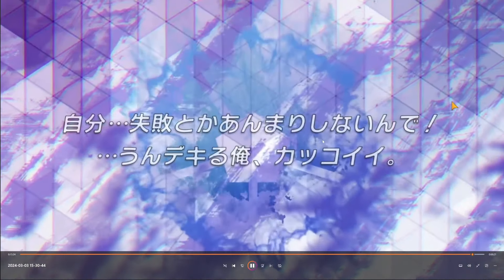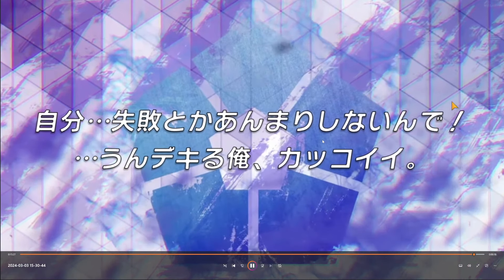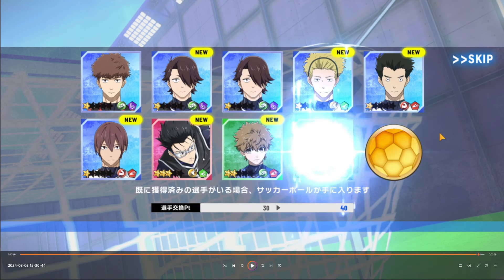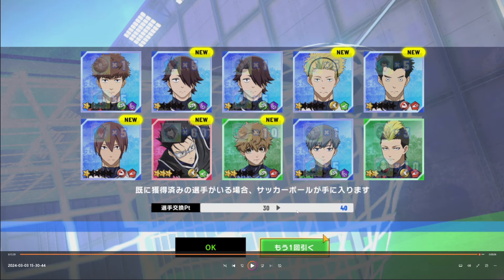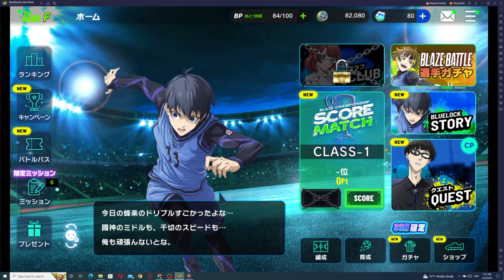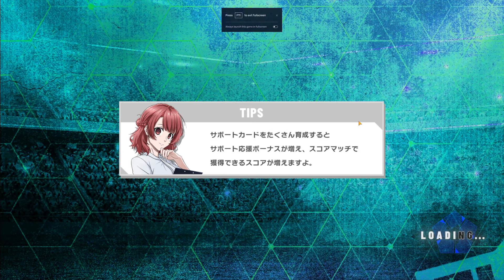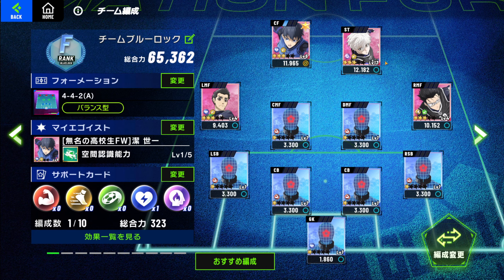The third character I pulled is one I didn't really want — I can't remember his name. But I managed to pull three three-stars so I'm definitely taking this account. I won't complicate it — I'll test it out and grind to see how far I can get with this strategy. Currently this is the formation I'm using with just initial settings, but I'll make adjustments if needed. With multiple three-stars I believe I'll have zero problems. Hopefully you enjoyed the video — leave a like, subscribe, and see you in the next one!